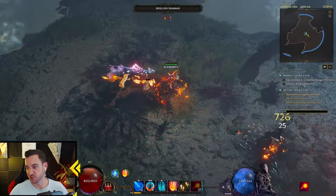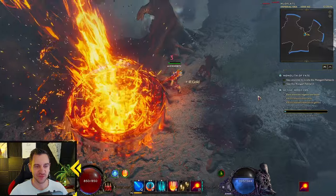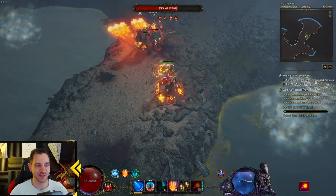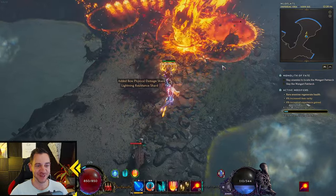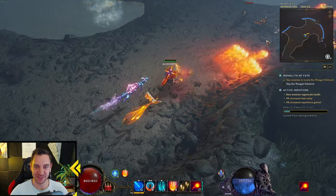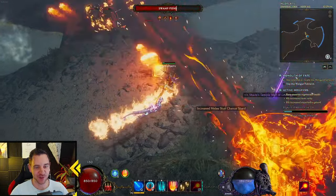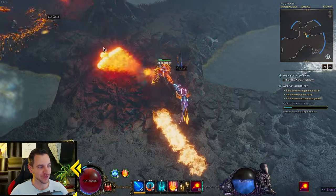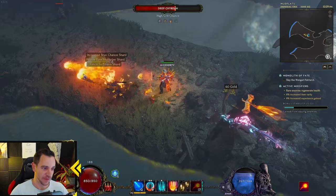Good evening, or good day — it's Elanxor again, with a little bit of a stupid build, also a very fun build. As you can tell, I'm having so much fun with this build, it's kind of crazy. This is the Rain Havoc build — as you can tell, it rains fire from the sky on your enemies, and also fire with the fireballs.